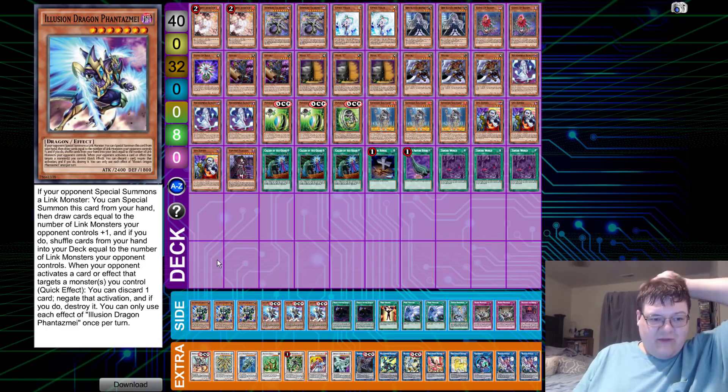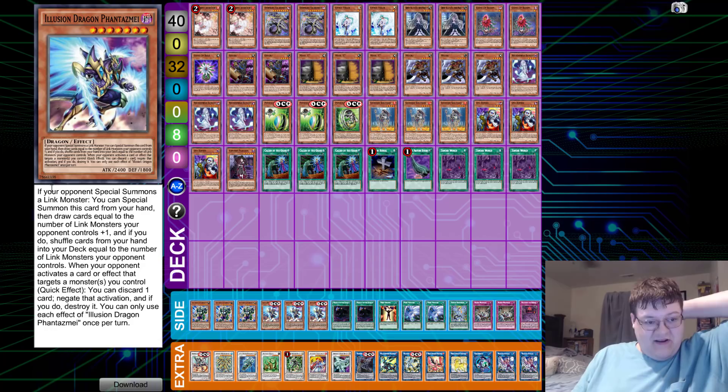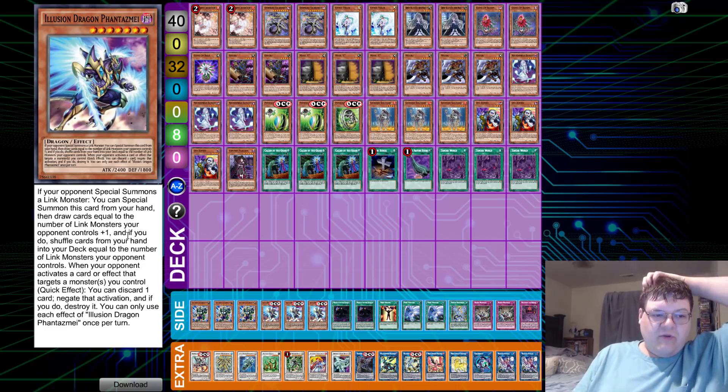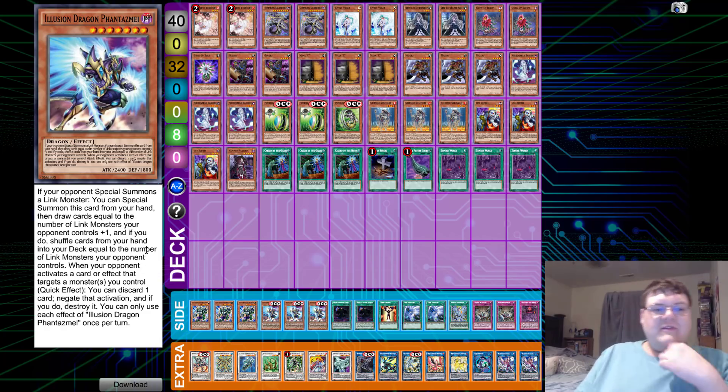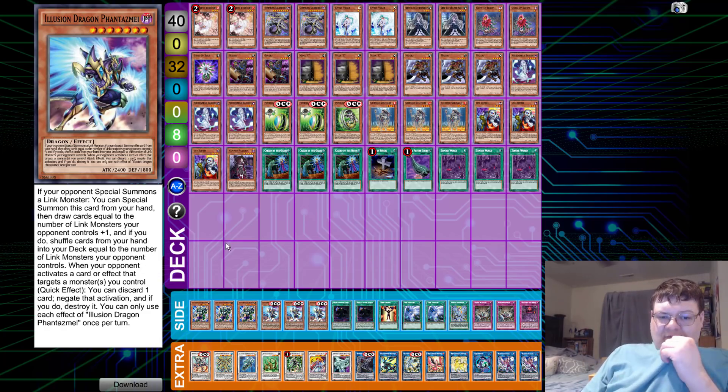Tazmi — I've talked about this card before. A lot of people were like, 'I don't like it,' but it's actually pretty good. If your opponent controls a Link Monster, you can special summon this card and draw cards equal to that Link Monster's rating, or up to the number of Link Monsters your opponent controls plus one. You can also send cards from your deck equal to the number of opponent's Link Monsters. Quick effect: discard one card to negate an opponent's card effect targeting a monster and destroy it. 2400 attack — this card is really good.